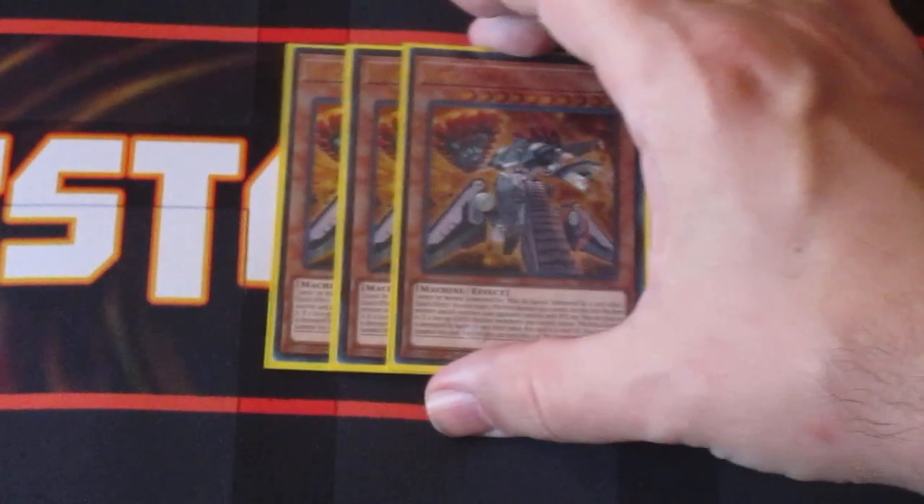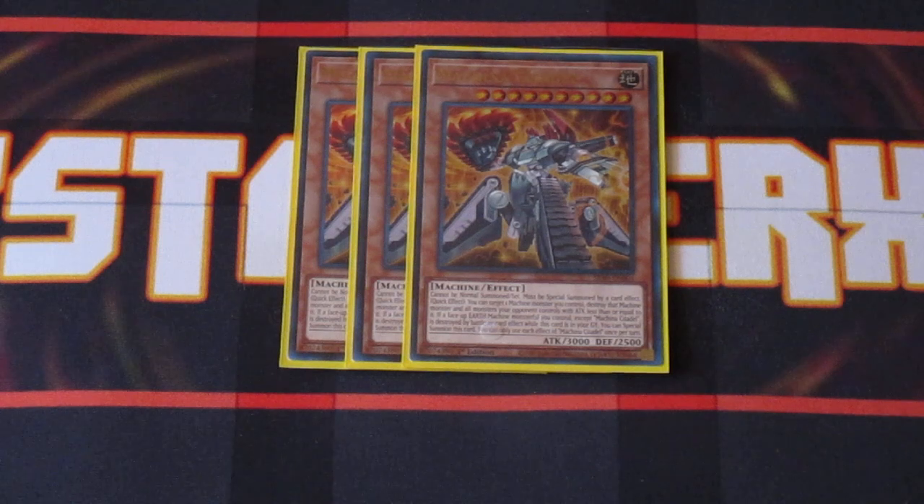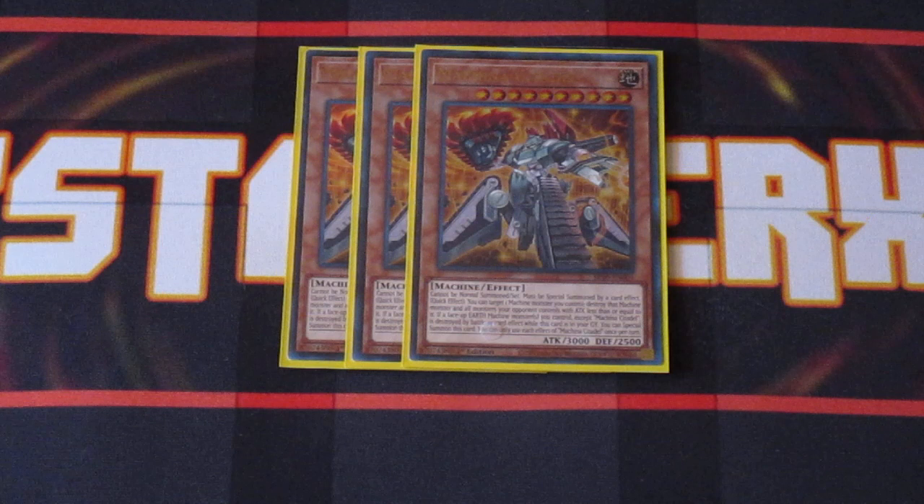We're going to talk about three copies of Machina Citadel. This is the brand new Machina boss monster of the entire R-Type. If there are cards in your graveyard and one of your machine monsters were destroyed by battle or card effect, it brings itself out onto the field. It has a 3K body, which means your opponents can be pretty hard-pressed to deal with it. Not only that, it also has a quick effect where it can allow you to destroy one of the other cards you control on the field, and then you're basically getting a Raigeki on the board, destroying all the monsters that your opponent controls that have less than or equal attack to the monster you destroyed. So yeah, it can really ruin your opponent's plan.